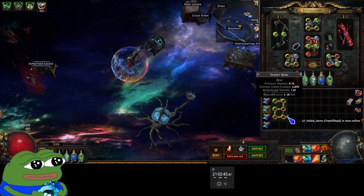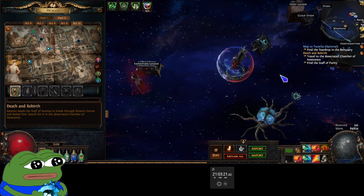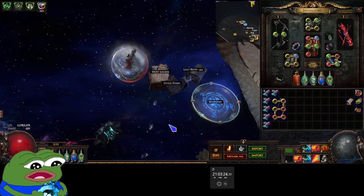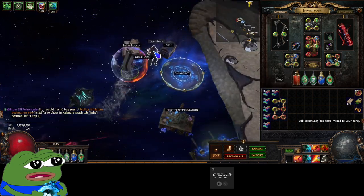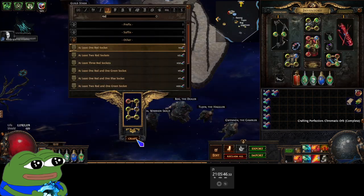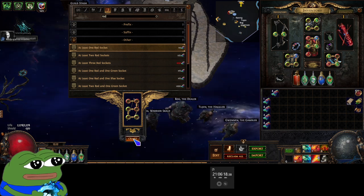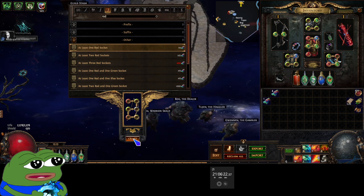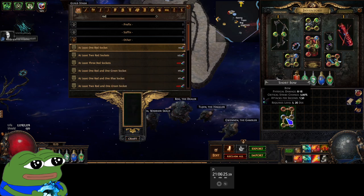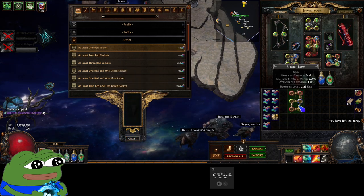Too bad non-blue to blue isn't a thing anymore — I need one blue. It's four red, three green. I literally just need a non-red to red and this would be done, but that doesn't exist anymore. What is this monstrosity? Is this even usable? No shot I go through all of these and hit nothing. Three blue? Are you kidding me? Three red, one blue, two green — wait, this is perfect. Nice, we're actually good.